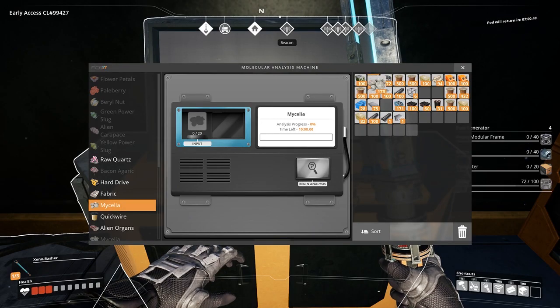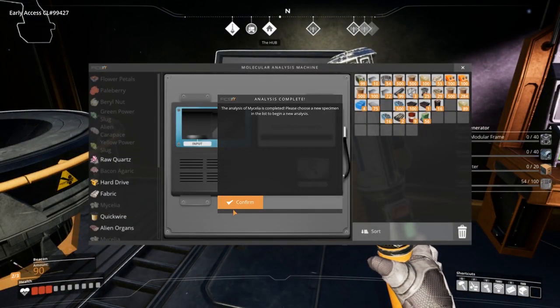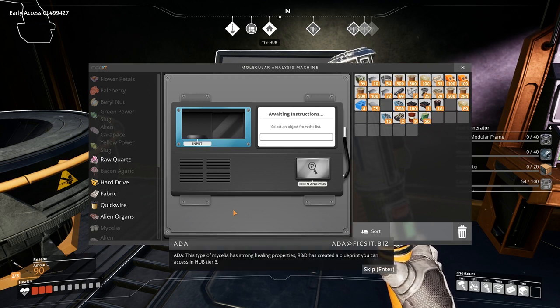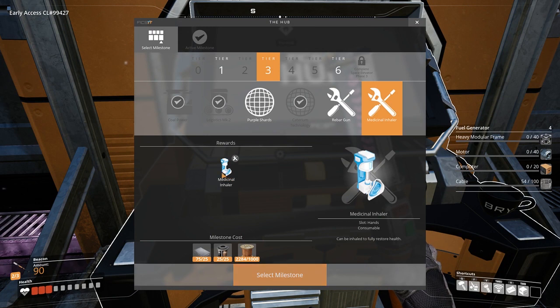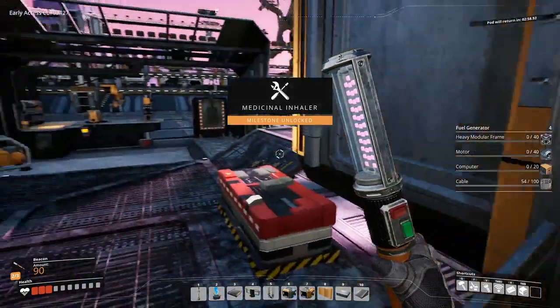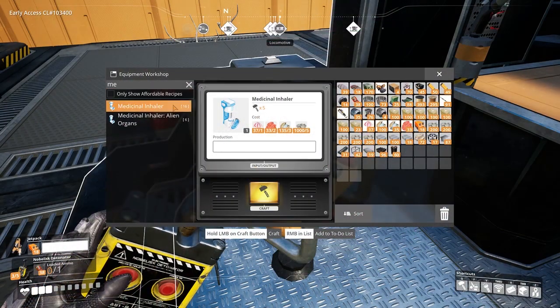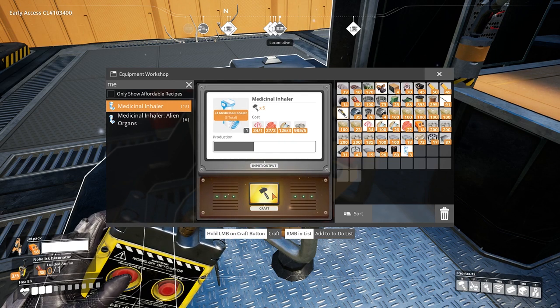The second mycelia upgrade requires 20 items to be scanned and will unlock the second version of the Medical Inhaler in Tier 3. This type of mycelia has strong healing properties. R&D has created a blueprint accessible in Hub Tier 3. This version is made from berries, nuts, bacon flowers and mycelia, and functions the same as the alien organs inhaler — fully restoring your health.